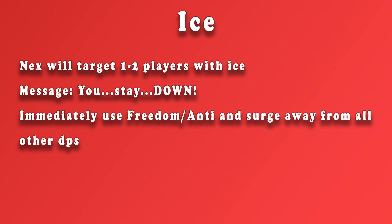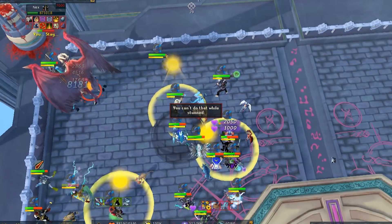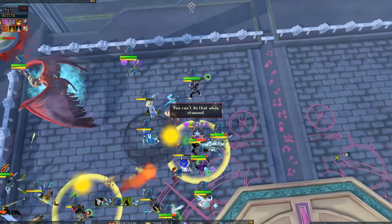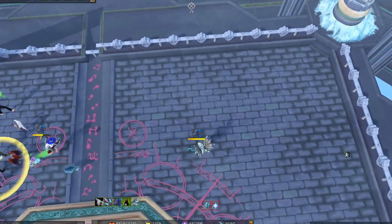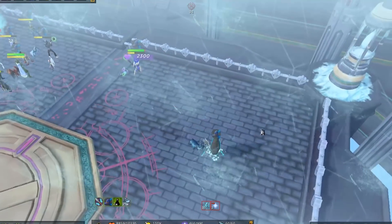The final thing to worry about in this phase is the ice attack. Nex will target one to two players with ice and you'll get a message on your screen that says 'you stay down.' You have to immediately use freedom to clear the freeze, or anticipation to negate it, and then surge away from all of the DPS. If you end up hitting another DPS with this it will probably result in a temporary ban from the FC and you will have to sit out for a few kills. You get a quick message popping up over your head, then you have enough time to do a freedom and surge away from everybody else. As long as you're not in range of anybody else you're going to be good in terms of not getting kicked out of the FC.